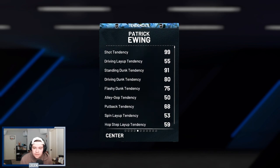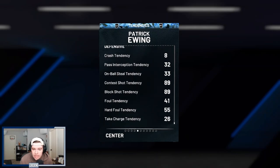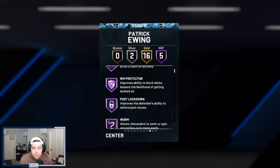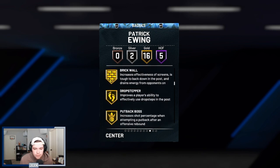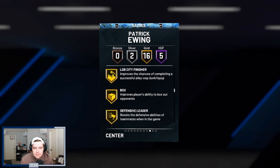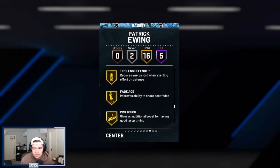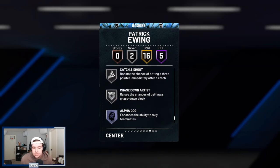Standing dunk tendencies at 91, driving dunk tendencies at 80. Defensive tendencies are pretty good on the interior — 89 contest, 89 block shot tendency. Then looking at his badges: he comes with five HOF badges — Post Technician, Rim Protector, Post Lockdown, Worm, and Back Down Punisher — as well as 16 golds including Fearless Finisher, Brick Wall, Drop Stepper, Putback Boss, Lob City Finisher, Box, Defensive Leader, Intimidator, Hook Specialist, Rebound Chaser, Pogo Stick, Tireless Defender, Fade Ace, Pro Touch, Dream Shake, and Set Shooter, with Catch & Shoot and Chase Down Artist on bronze.